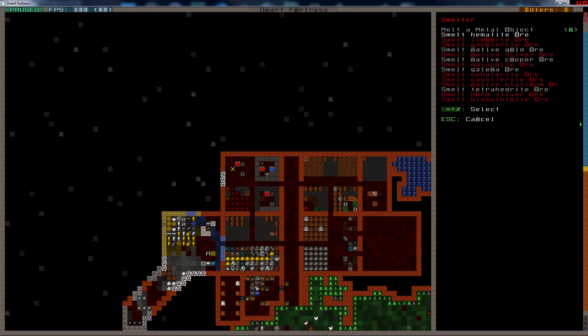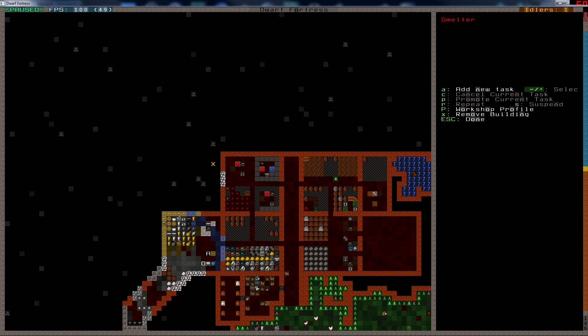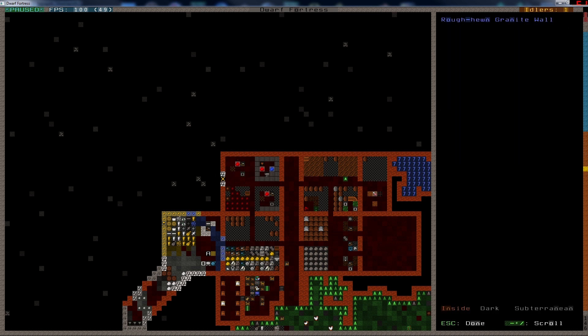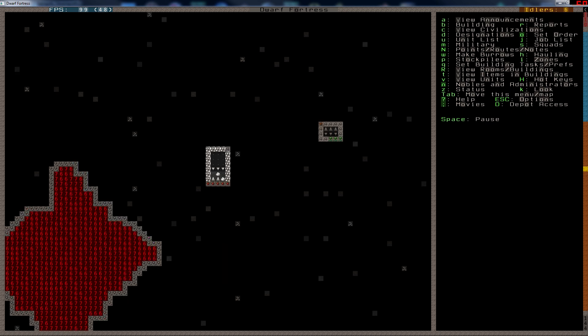I still want to make pig iron. Why can't I make that? We have pig iron bars. Because we don't have flux stone — of course we don't have flux stone.